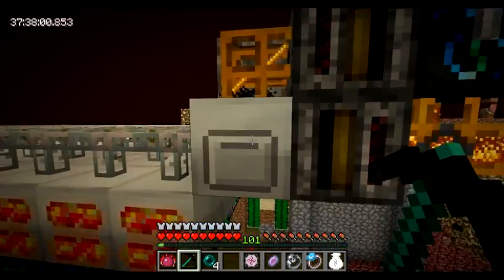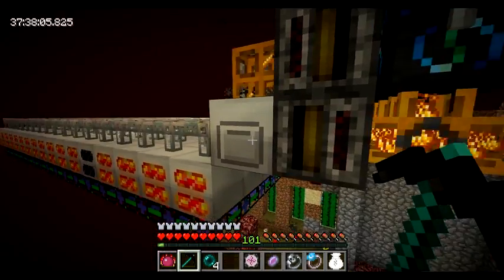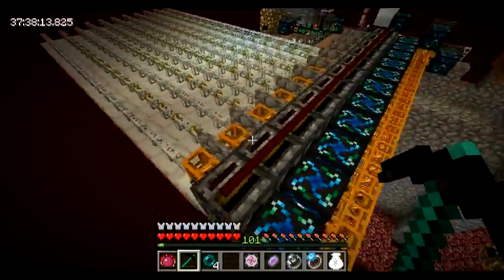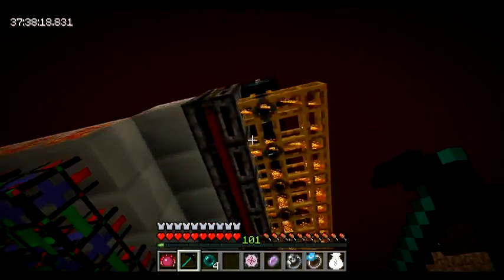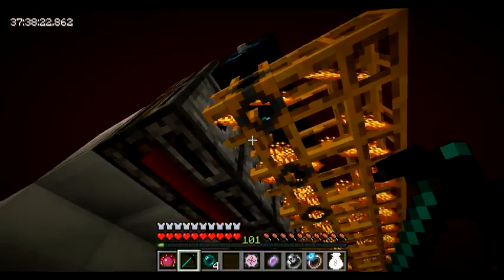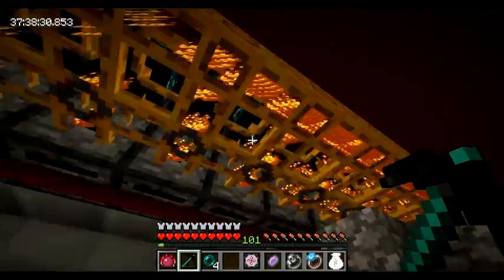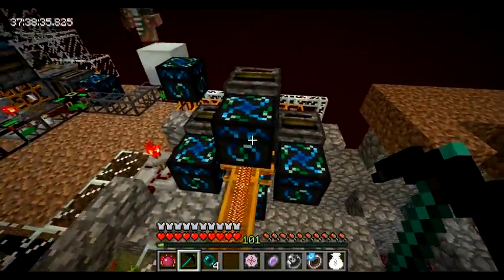And this all goes into powering a macerator with four overclockers, with the filter taking out whatever product there is, feeding an alchemical condenser, and that feeding back into here, creating a small loop. This way it can be placed right next to each other, adjacent there. Another trick here is I'm using the restriction tubes, that will simply make sure that all the excess blaze powder that I want to condense into pure EMC will travel in this line here and be condensed.